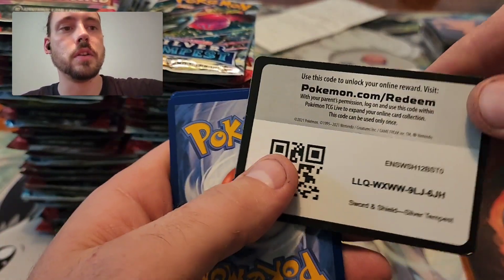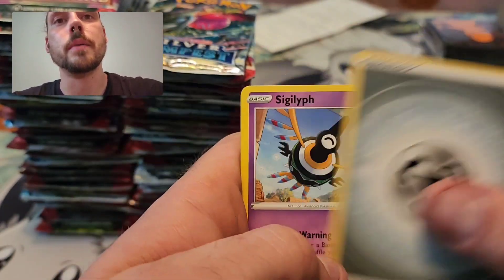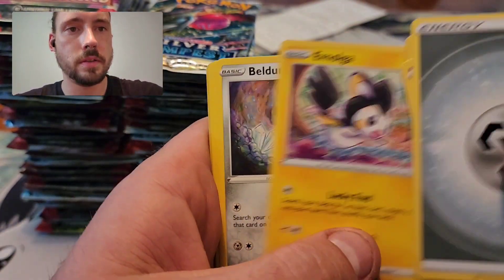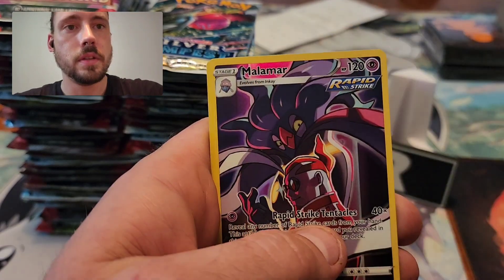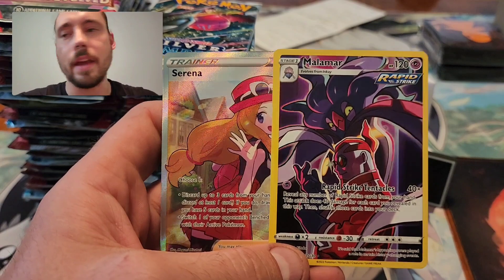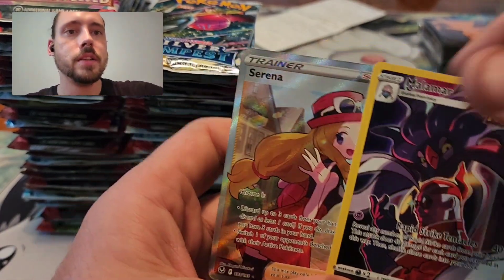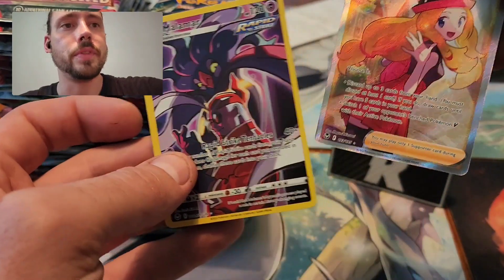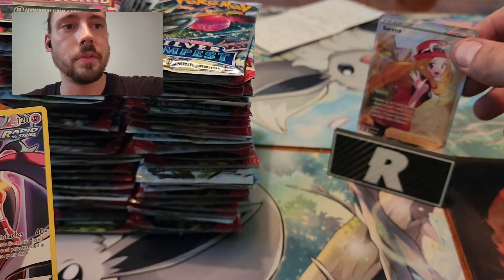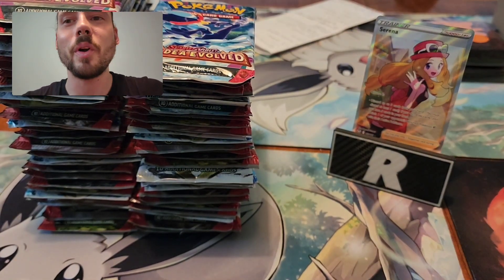The code cards don't necessarily matter, because I was getting pulls from white code cards as well. Malamar and a Full Art Serena right off the bat! That card is like 40 or 50 bucks, so that paid for a ten-and-a-half right there with the double banger. We'll put Serena right there. Now I'm kicking myself for not buying more — but that's just one pack in. First hit.